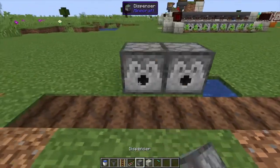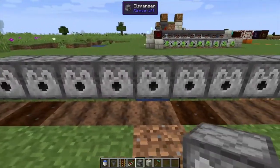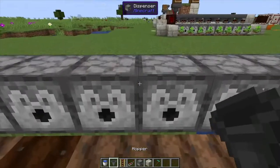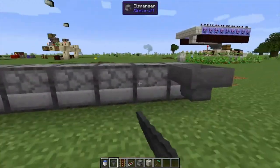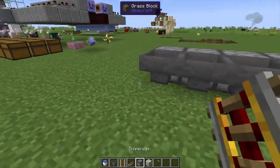Next we're going to put down our dispensers like this — we also want one in the center, so you have to shift-click it above the water. From here we're just going to come into the back, place down a bunch of hoppers, and make sure they're leading directly into the dispensers themselves.